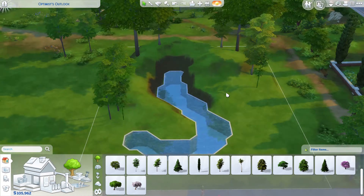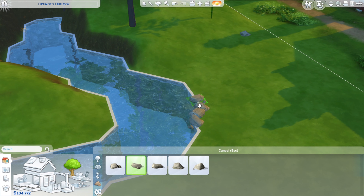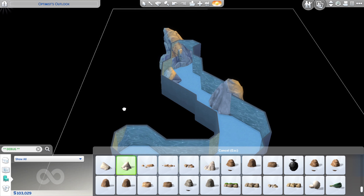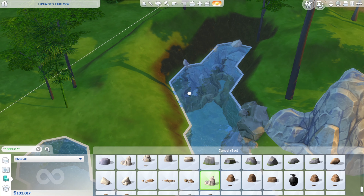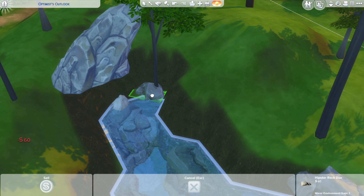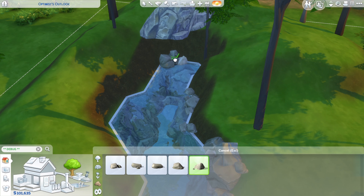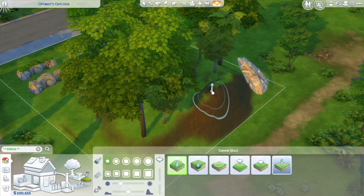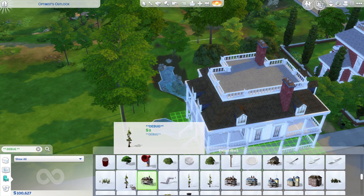This lot is in Newcrest on a 40 by 30 lot, and I wanted a kind of lake running through in between the house — just trying to create that with loads of rocks and trying to get them to look right. I hadn't actually used as many rocks as I did in this build — this is my first time, really. It was fun using the terrain tools and just getting used to them.